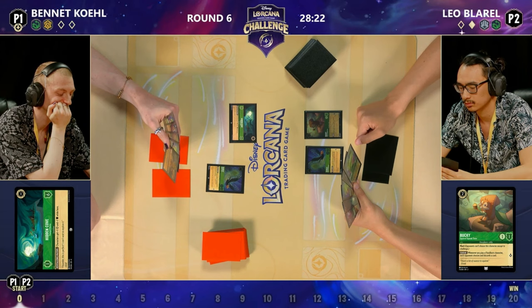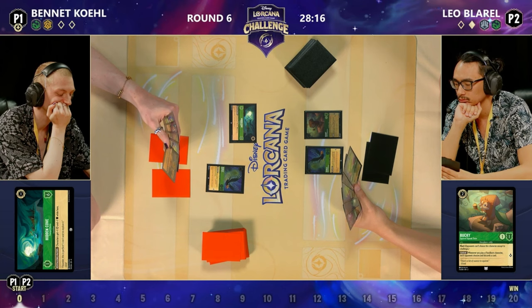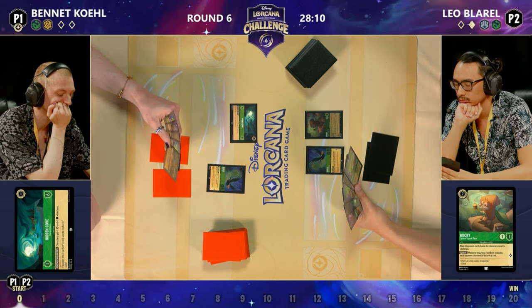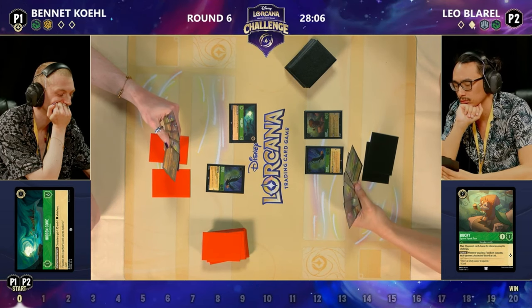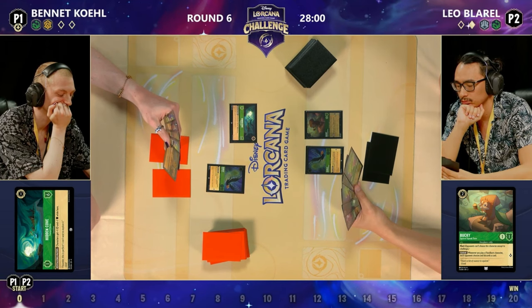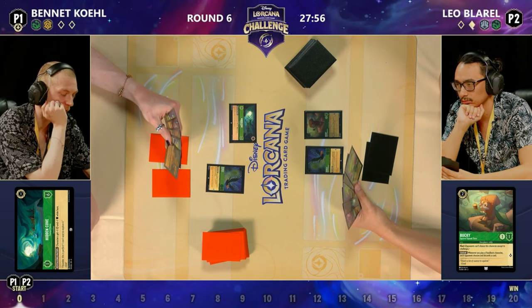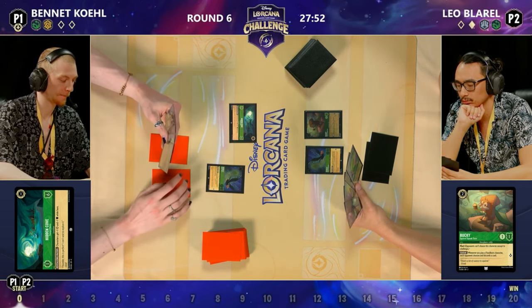Grab Your Swords is super good into things like Prince John and the opposing Diablos, but Bennett has a Hidden Cove on the board, so it wouldn't be too hard for him to move something there and protect it. I probably would have taken the shift line, but I can respect what Leo's going for — just prioritizing and valuing that Grab Your Swords. The shift is the obvious play, but Leo is on the main stage for a reason. They know more than we do.